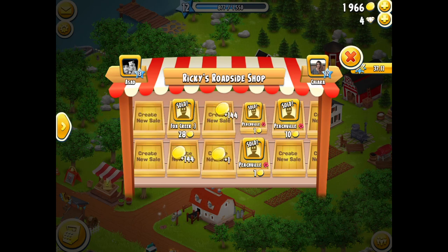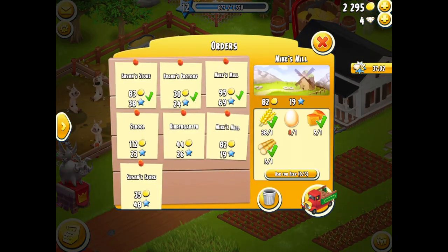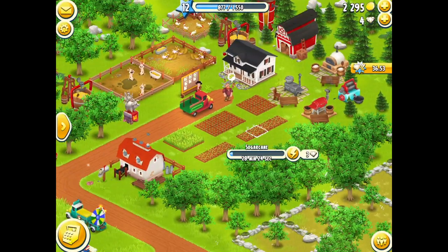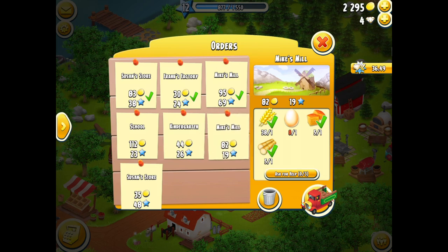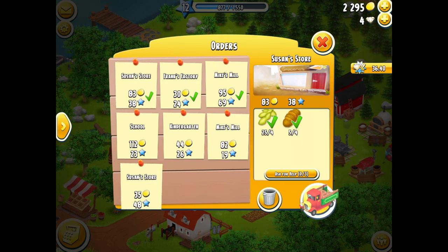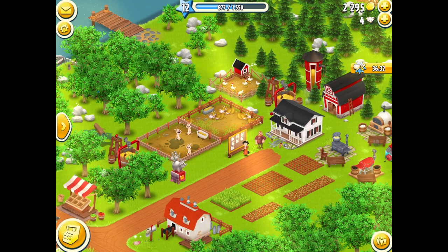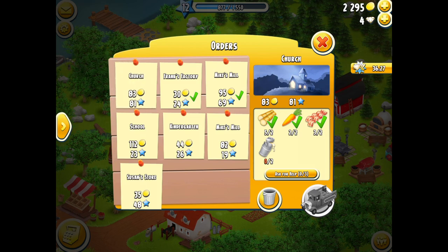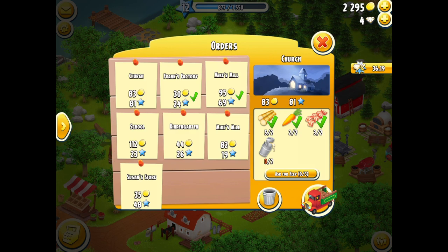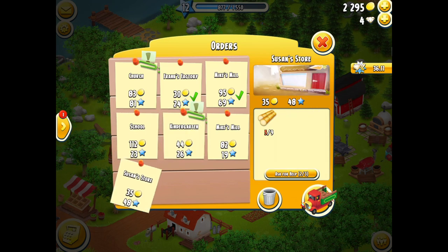Some of my items have been purchased — thank you very much everybody — and that gives me a little bit of cash. Down at the roadside board there are orders I can do myself, some that can be requested, and some that can be ignored. Many of these involve sugarcane and the turnaround is about 30 minutes, same as the order reset, so I can trash an order and it'll come back later. I'll do the ones I can and get some more XP. At this level I don't have a lot of resources — it takes time to build up, so take your time and enjoy it. You can request up to three helps, but at my level the help is limited.